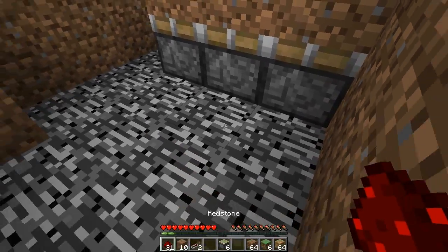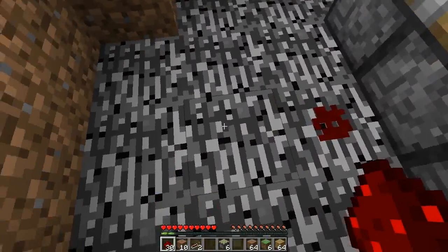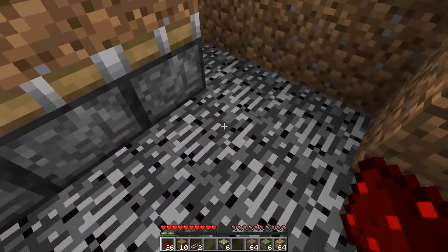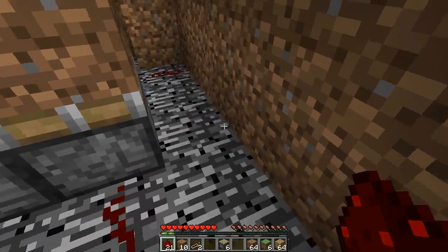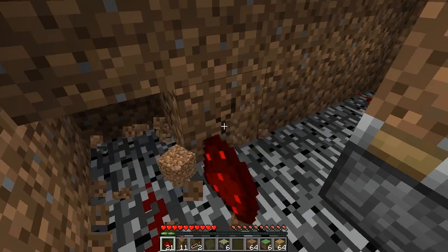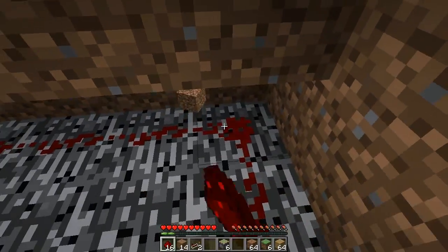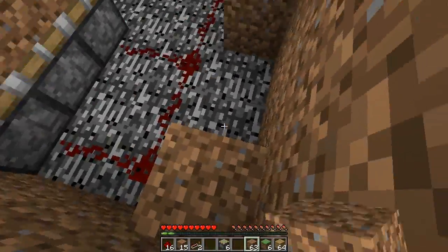Then we are going to get our redstone and place it on this left side here next to that middle one. Come out one more this way. Then on this side we are going to place one on the last one and one on the first one. Then redstone here and then going like that. Now from this block here which the redstone is going into to the one over there, dig that out and then fill that in with redstone.